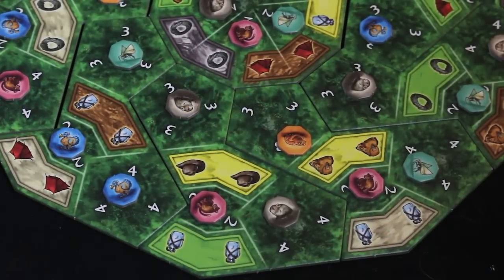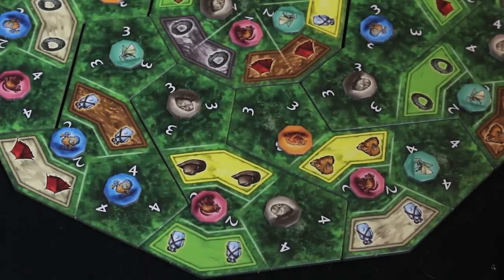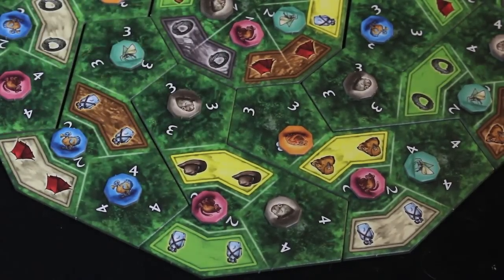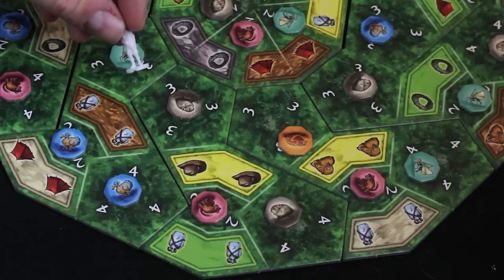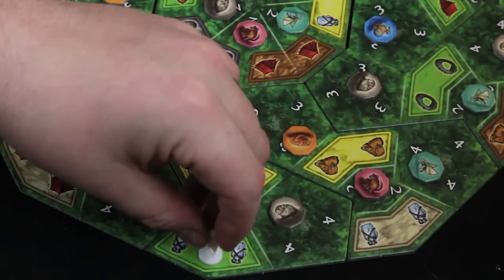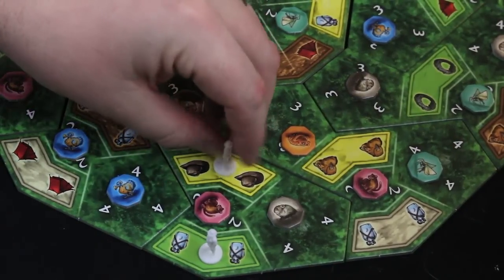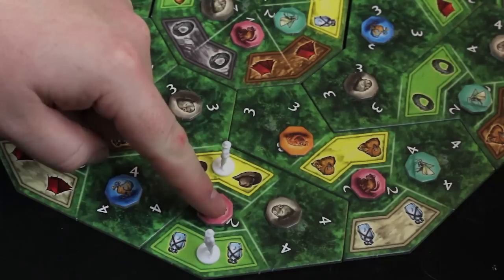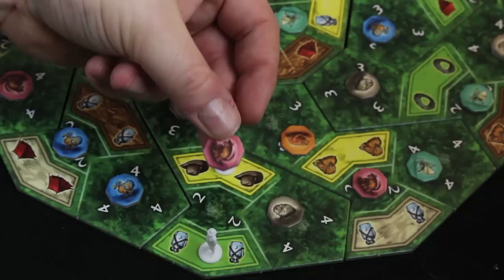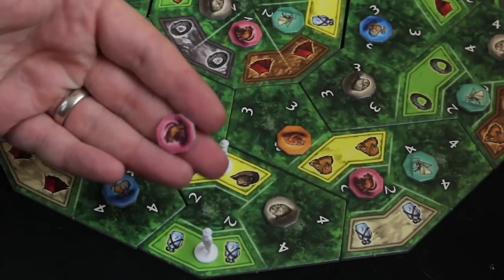Phase C involves putting guys onto the map, and this is how you acquire the animals you need to score points. On your turn, you can take two resources of a particular color and discard them to put one of your guys onto the map onto that particular color. So if I discard two green cubes, I put a guy on green. Then on a later turn, if I spend two yellow resources and put a guy right next to an animal, I've surrounded it. I'm the first person to do that, so I get to take that animal token into my supply, and that gets me two points immediately.